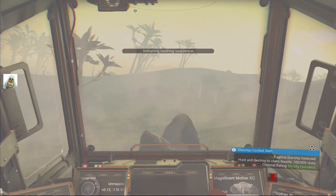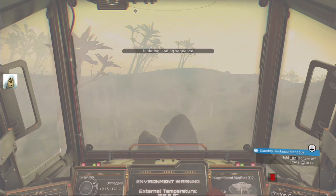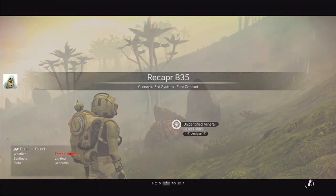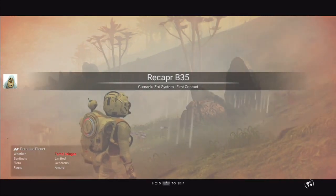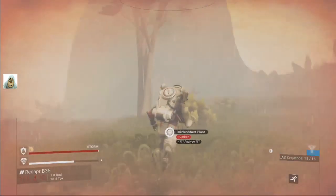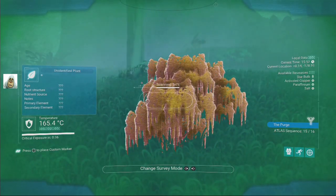That seemed to be going a lot faster than it was. Mostly harmless — we don't care. This is a big storm, it is a bad storm planet, typical. I've got my 10 hazard spots already so I don't need to stay on this planet long.